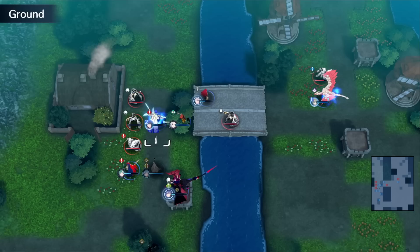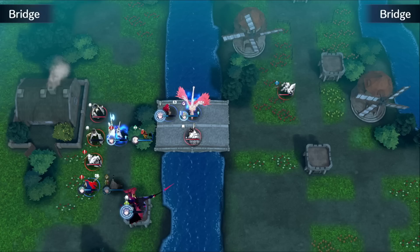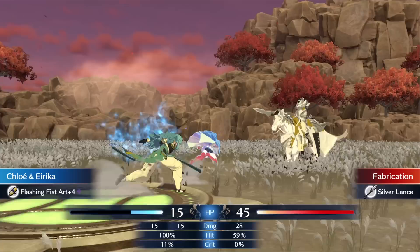Engravings that give more might, avoid, and crit — like Marth, Sigurd, or the Three Lords engravings — are all good options for this build. I especially like the crit chance just because you're going to be hitting 4 times before the enemy can react, so all four hits will have a chance of proccing a crit. And the animation looks sick.